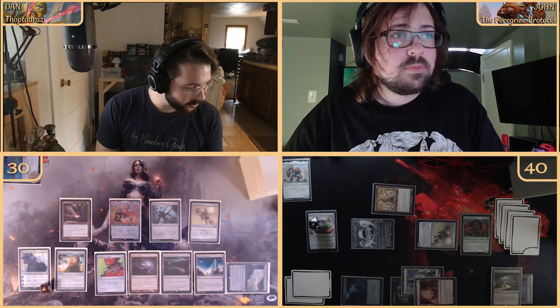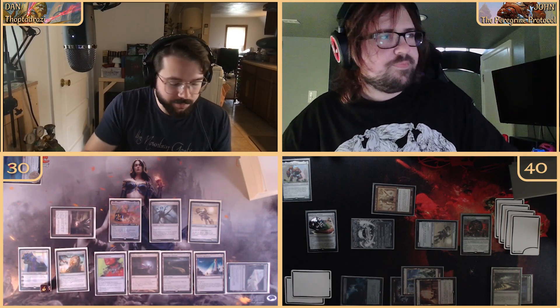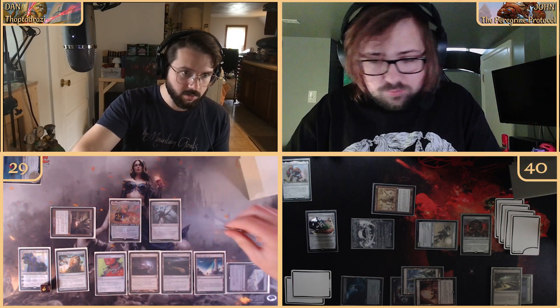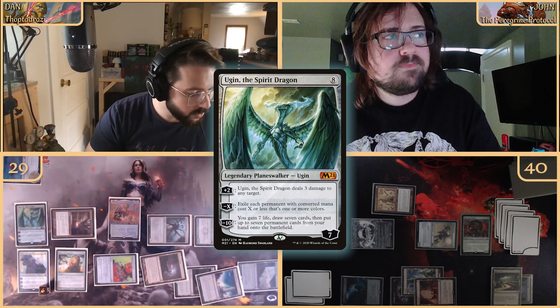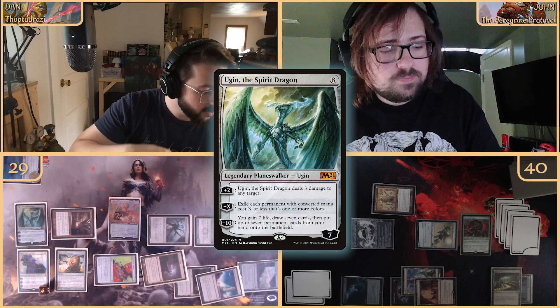We're going to tap the Mystic Forge, pay a life to exile Rogue's Passage off the top. Then tapping one through eight, we are going to cast Ugin, the Spirit Dragon. He has a plus two that deals three damage to any target, a minus X that exiles permanents with converted mana cost X or less that are one or more colors, and a minus ten to gain seven life, draw seven cards, and put up to seven permanents from hand onto the battlefield.